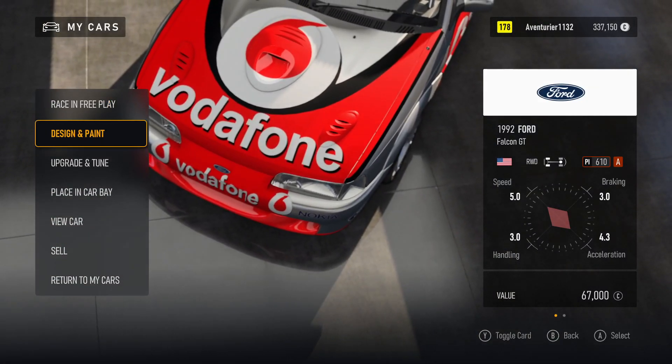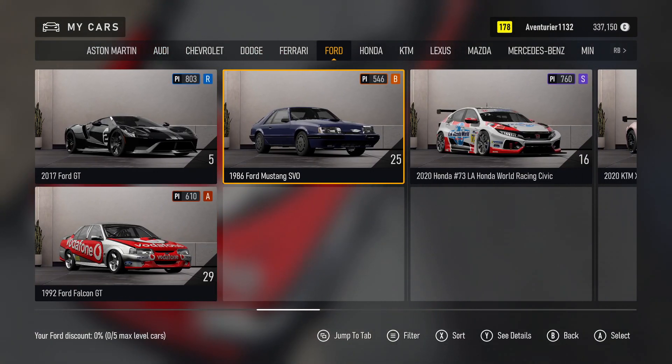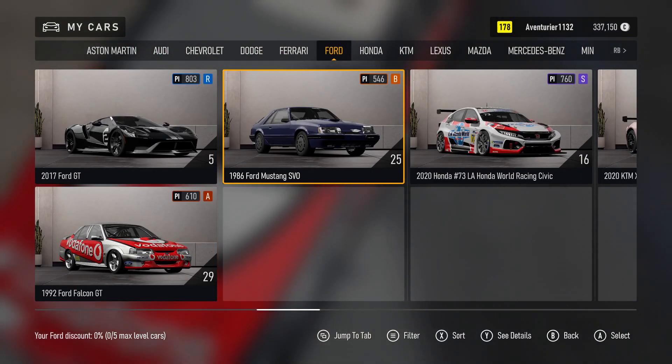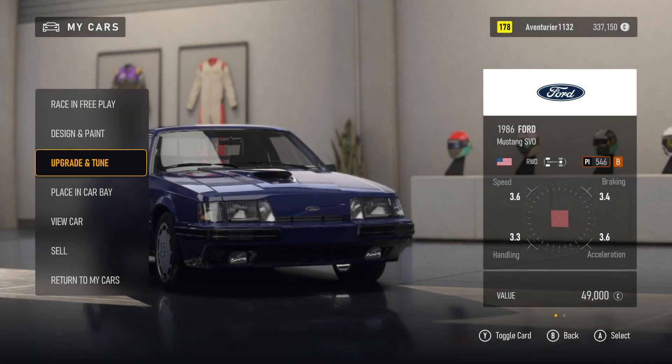My Cars. Design, Upgrade, Placing, View Car. 2 of — 2,000. Car Column 9, 9 of 19. Value Selector: 1986 Ford Mustang SVO. Car Level. Changing Car. Loading. My Design, Upgrade, Placing, View Car. 5 of 7.